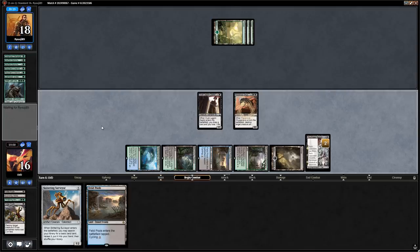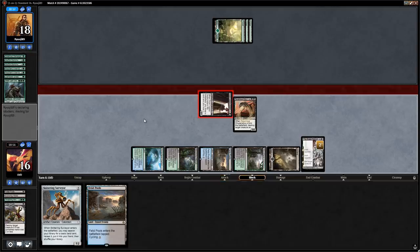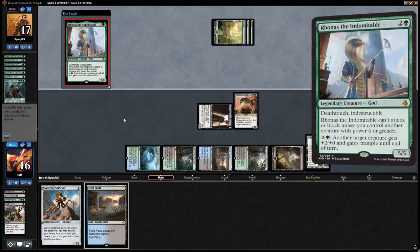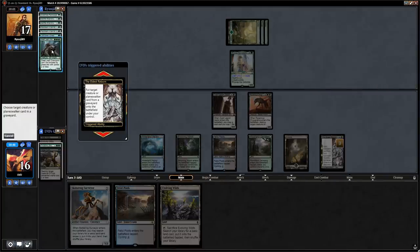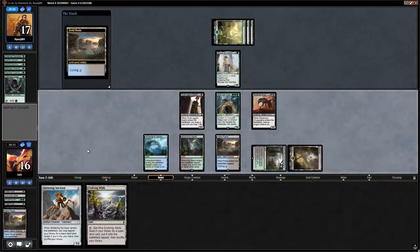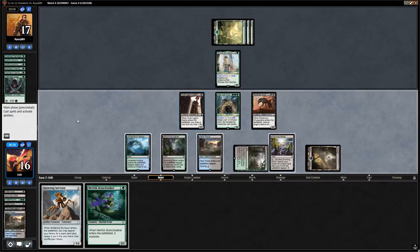We'll hang on to the land since we have Surveyor to find land six, and we might cycle Faded Pools. Next turn we could get back the Steel Leaf Champion from the opponent if we want. Rona, Disciple of Gix is not bad. Let's target the Steel Leaf Champion and cycle Faded Pools before playing the Surveyor in case we draw something we want to play. We draw just a Branchwalker — sack Evolving Wilds, then play Branchwalker to avoid shuffling away any card we want on top.